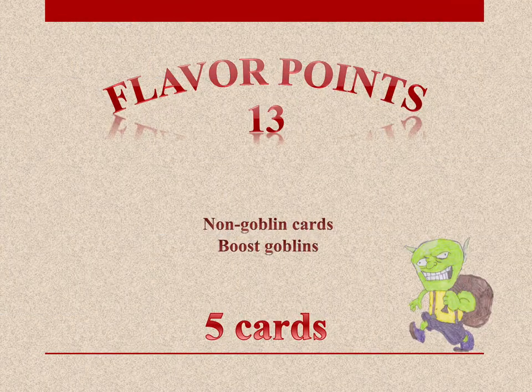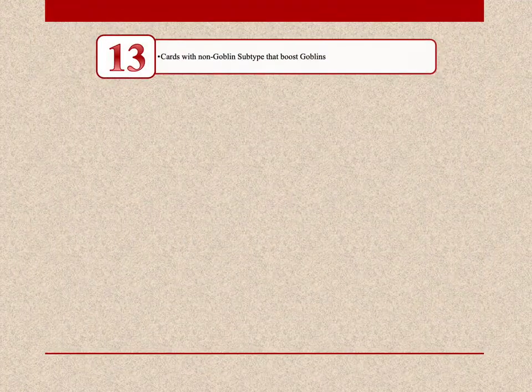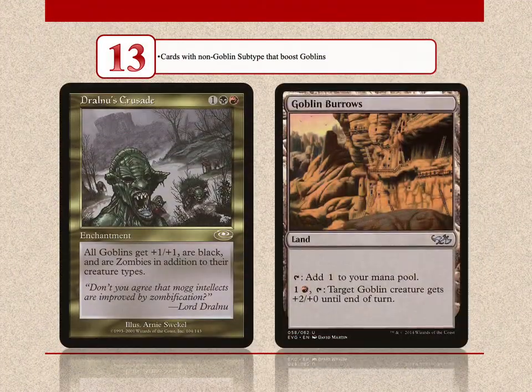At the top of the list of non-goblin cards, with 13 points, are 5 cards that act as lords or anthems for goblins, or even boost goblins. Such cards are the Drow Noble's Crusade and Goblin Burrows.